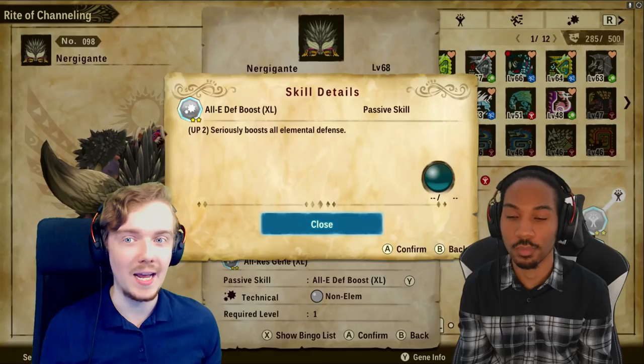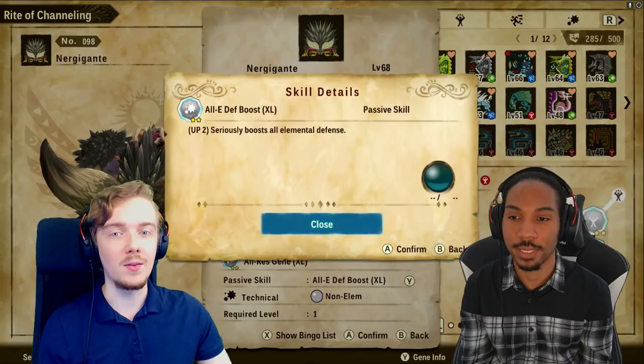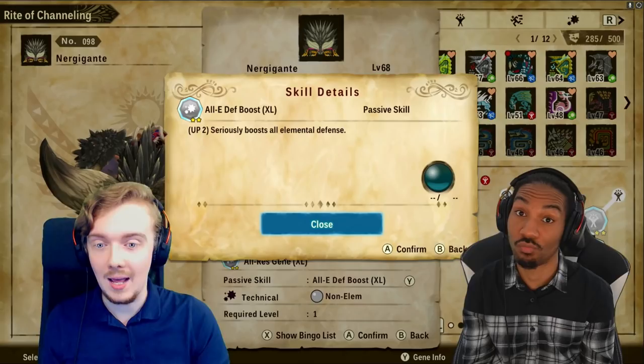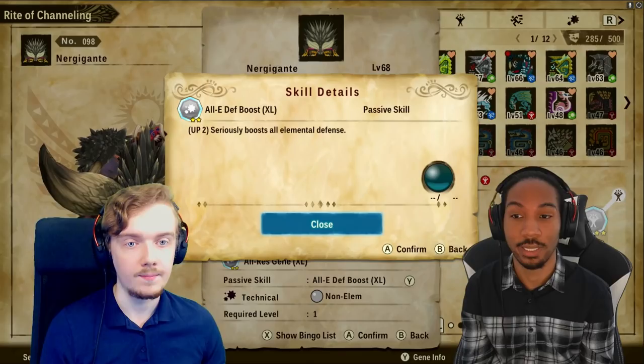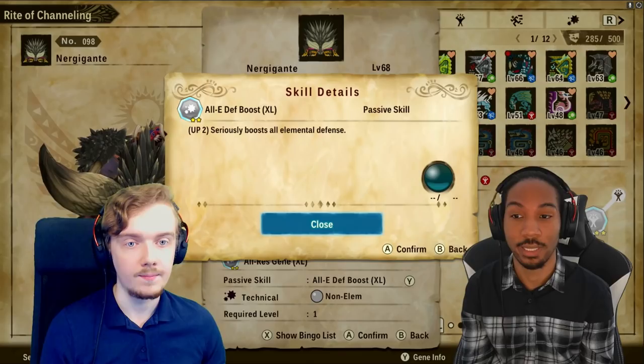The next gene is All Element Defense Boost — another hard one to farm, as it only rolls on elder dragons, so you'll need co-op expeditions or Nergigante farming to get lucky with it. This is not just non-elemental defense boost — it boosts all elemental defenses. So what we have is a Nergigante with boosted defenses across the board, Self Heal, Divine Blessing, and Calamity Slash for even more self-healing. He is an absolute tank who hits like a truck. It's nasty.